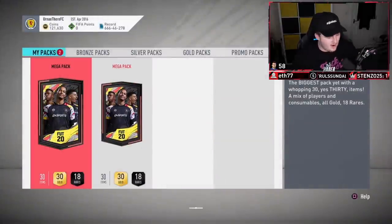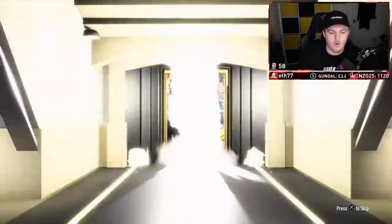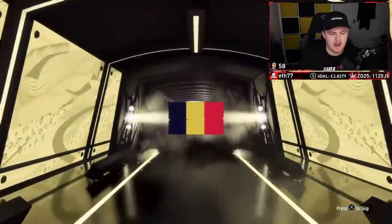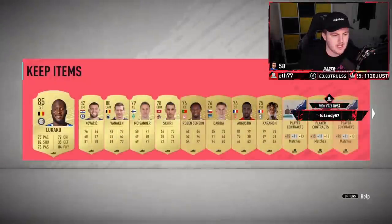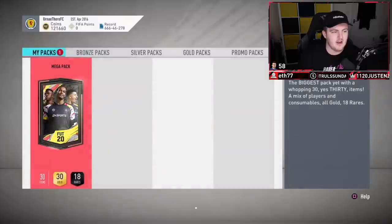We've got two mega packs to open now. That's a good pack from a rare election plays pack - that's very saucy. First mega pack's gonna be at least a board. No walkout in this one, wasn't expecting one to be fair. It's gonna be Belgian, so we'll skip it. It's gonna be Lukaku 85 - not too bad. In terms of Belgian boards you can get, I think that's the best one, so that's not too shabby.